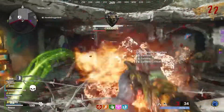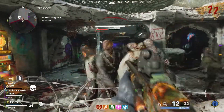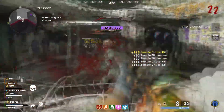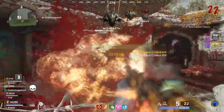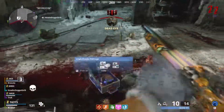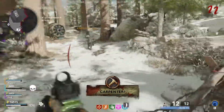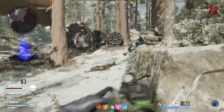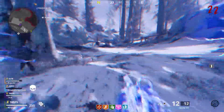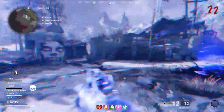Once your shroud is completely regenerated again, I'll show you how to phase back in and get back into the map. So right here my Aether Shroud is fully regenerated — you just come up to the barrier, use it, and as you can see it phases me right back through into the map.